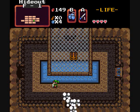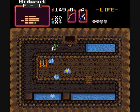Hmm, why do I have a feeling there was something there? Different color tiles — always a red flag, even if they're not red. So what do we have in here? A key!